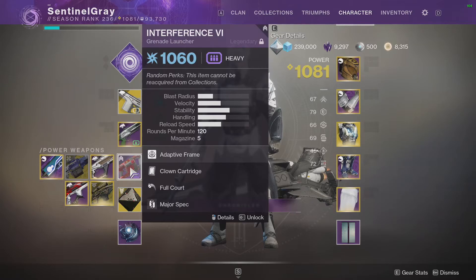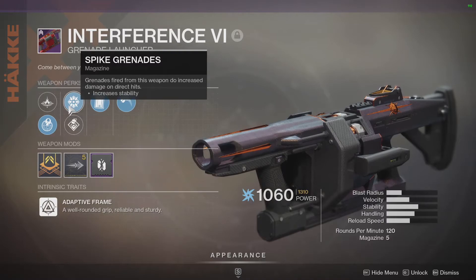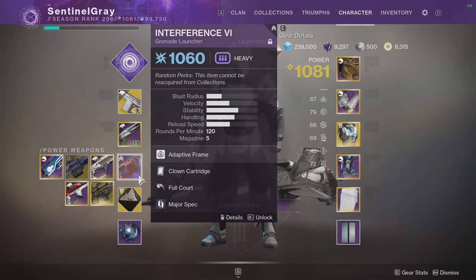Four heavies. First, an Interference VI with Clown Cartridge, Full Court, and Spike Grenades — this is going to be good for majors, or if grenade launchers turn out to be the way to deal boss damage in this raid. I have a Swarm of the Ravens but it doesn't have Clown Cartridge or Full Court, so I'm going to be using the Interference. If needed, I'll swap the Interference into Swarm of the Ravens if there's a meaningful damage difference.